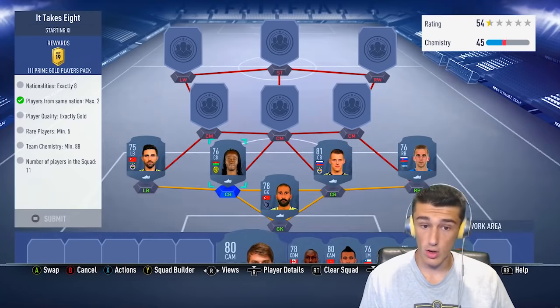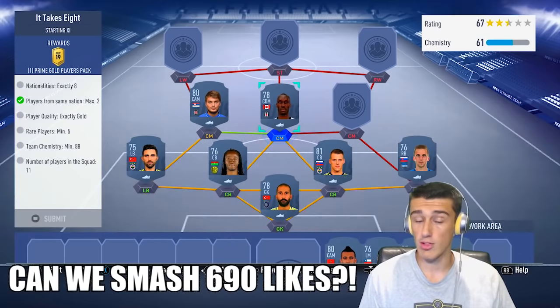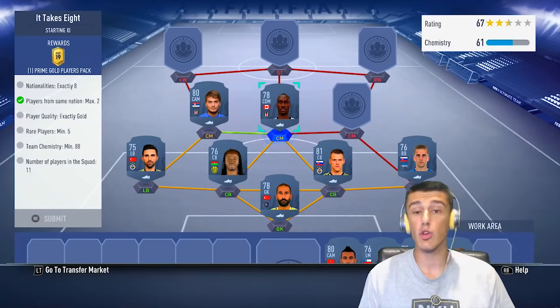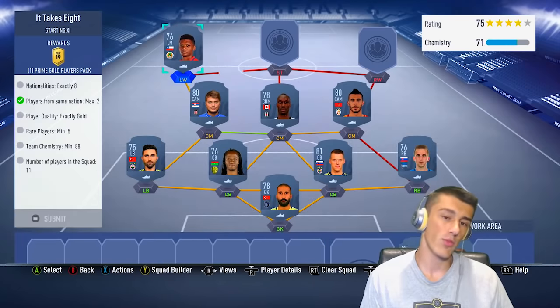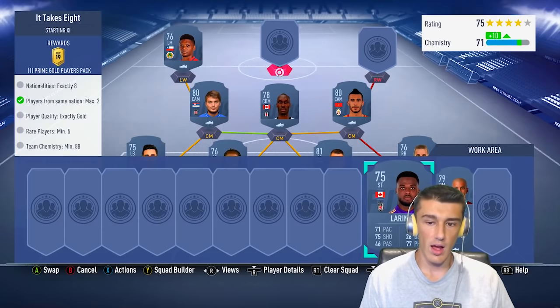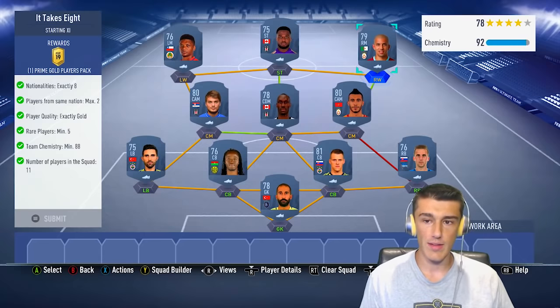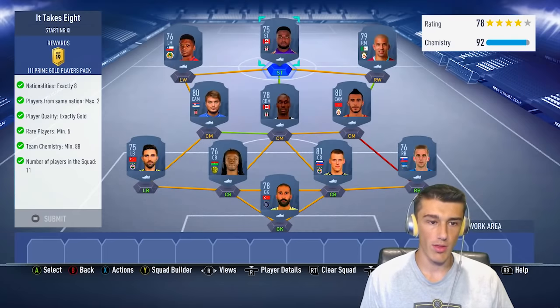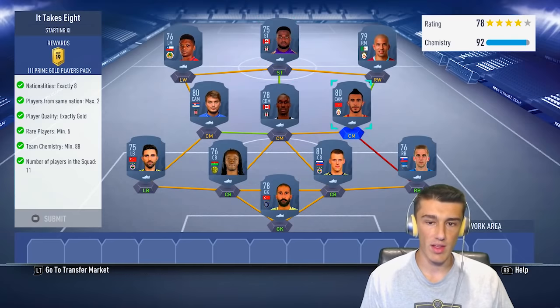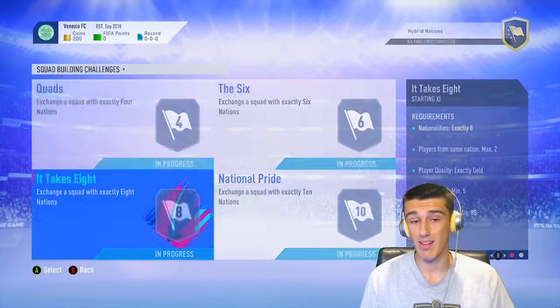Another nation added is Serbia. Then we go with Hutchinson, who's Canadian — and surprisingly we're going with two Canadians in this squad. In previous FIFAs there weren't even two gold Canadian players. Belanda plays right center mid, and Fernandez plays left wing from Chile. The second Canadian is Kyle Larin at striker, and Fajr at right wing. We get a 78 rating and 92 chemistry, all gold cards, with the five rare players required. You're getting a 45k pack for about 6,000 to 7,000 coins.